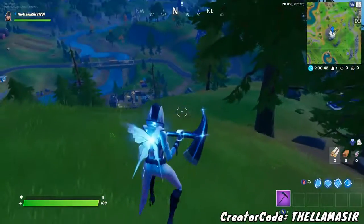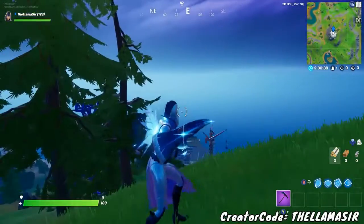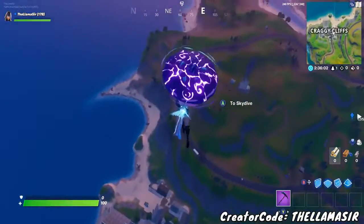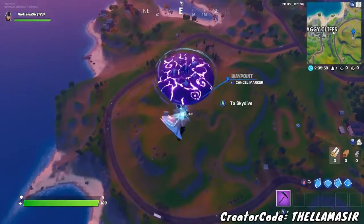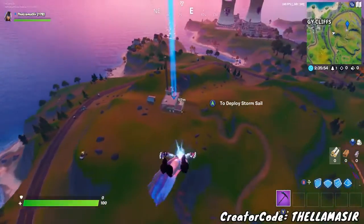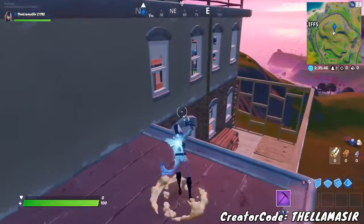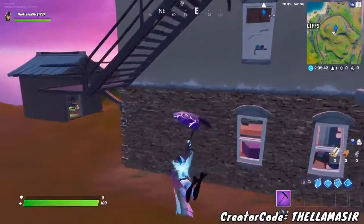Moving on to the next location — the radio station. This one you can actually visit in the same match if you want to. It's towards the top right of the map, a bit towards Craigie Cliffs. If you want to head towards Craigie Cliffs, go a bit to the right of it. The radio station is right here on top of this hill. Simply glide on down there, and as you can see, it's got the radio tower type thing on top of it — everything about it is the radio station. Simply visit here and this should be that location you need as well.